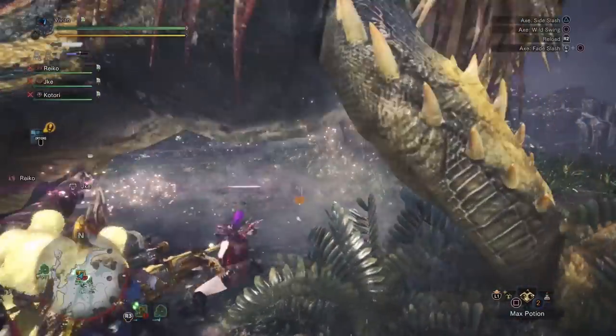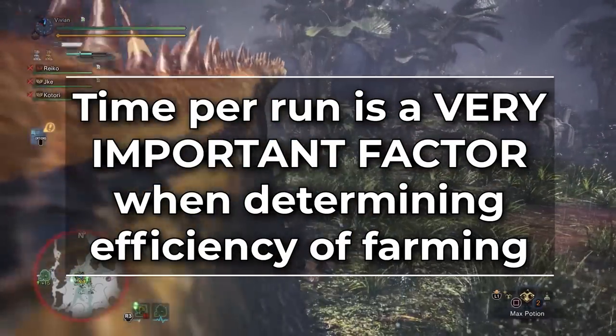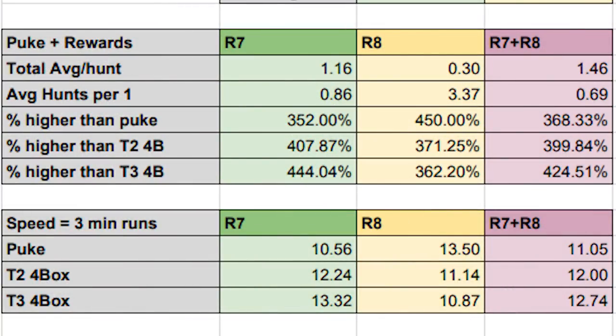Of course, this is just comparing completed run versus completed run, but time is an important factor when determining efficiency. Let's assume other farming methods take 3 minutes to complete — a 3-minute Tier 3 may be a bit fast, but we're leaning in favor of other farming methods. In order for a Chungus quest completion plus 30 deco pickup run to be less efficient than a 3-minute puke farming run, you would have to take 11.05 minutes. To be less efficient than a 3-minute Tier 2 4-box investigation, you would have to take 12 minutes, and for a Tier 3 4-box, 12.74 minutes.